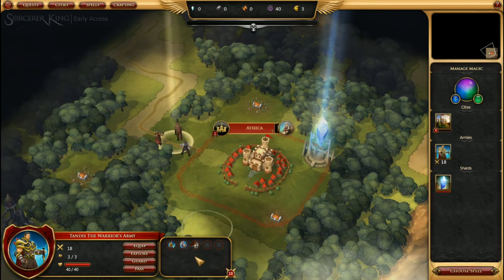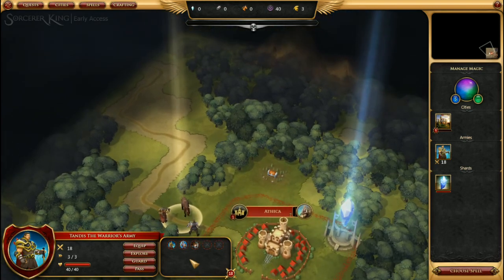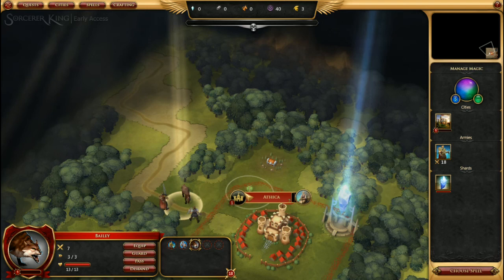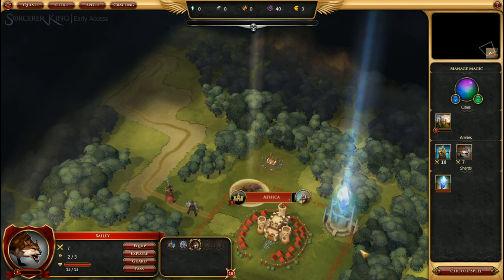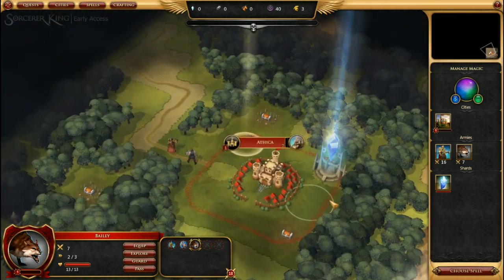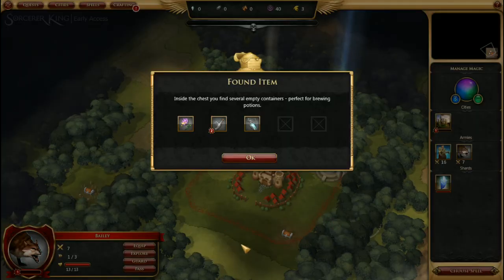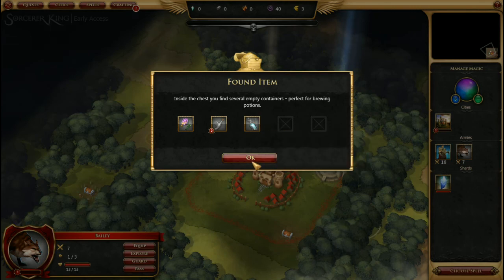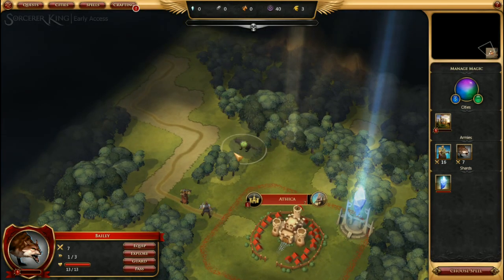You can also split up your army by clicking on an individual unit — in this case Bailey — and ordering them to move individually. To pick up things like treasure chests, you just order them to move into the treasure chest area. In this case we have nectar, two glass flagons, and a crystal flagon, and Bailey has one more move, so let's move him through the forest.